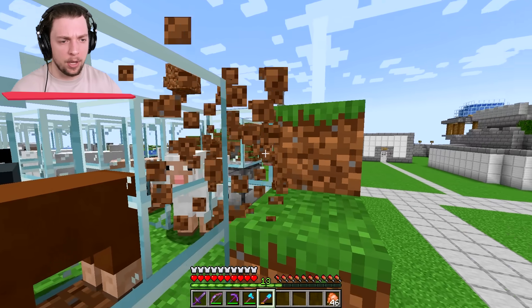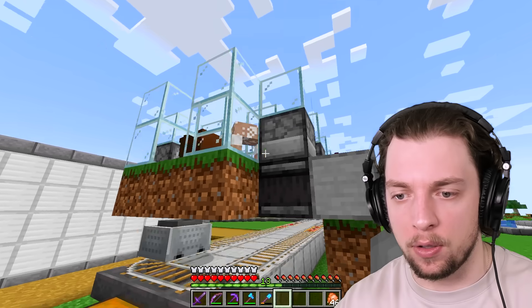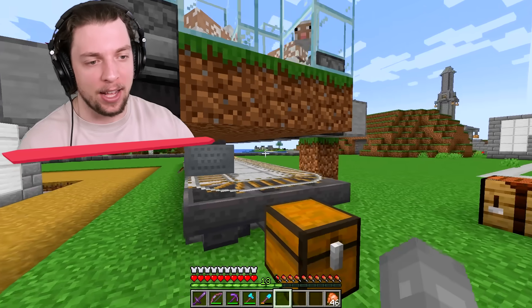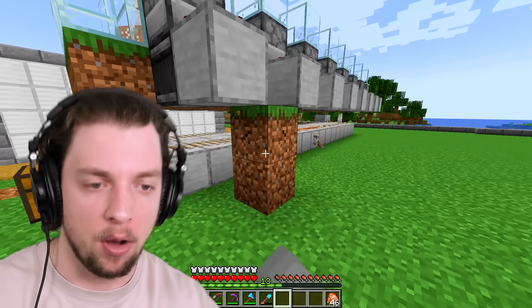Now that's all set up, we can get rid of the little staircase. I just heard one — they're shearing! Look, you can see it happen. Yay, it's working! We've got a bit of dirt, but the wool is going into the chest.